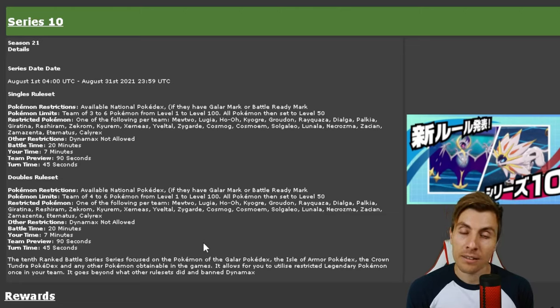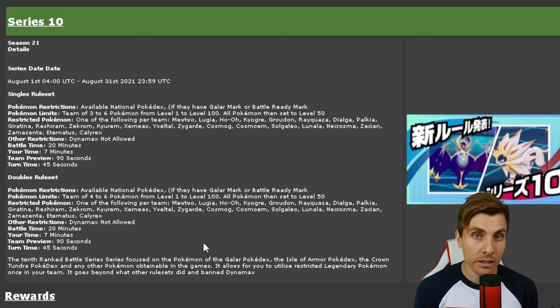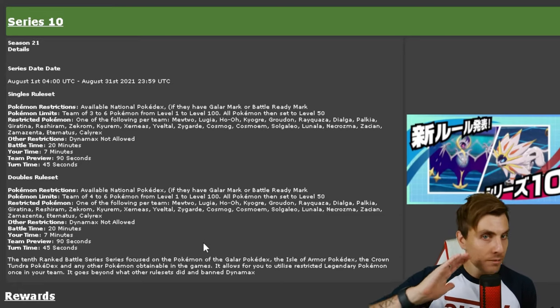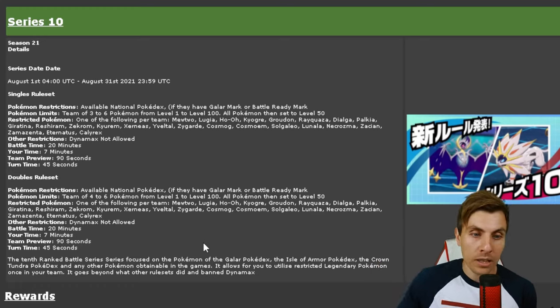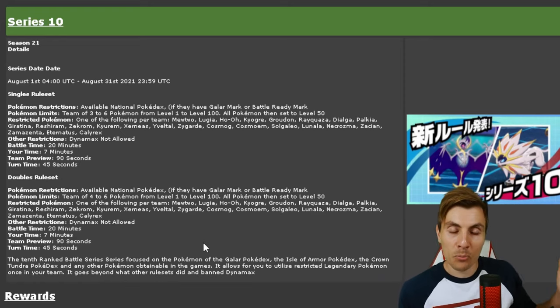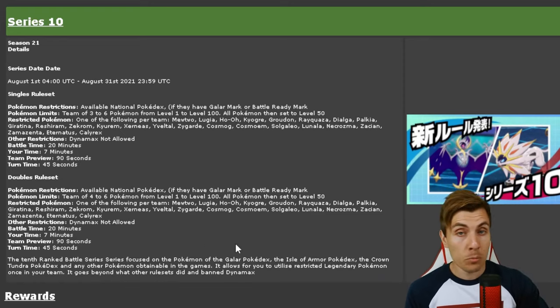It's a bit like Series 8, but the other restriction that we've got — which everyone's singing the praises of, and I think it's a really good move — is that it makes it refreshing to play this format without this mechanic, and that is: Dynamax is not allowed. We've covered this on the channel before, but just refreshing you guys. Battle timer is 20 minutes, your time 7 minutes, 90 seconds team preview, and 45 seconds per turn.